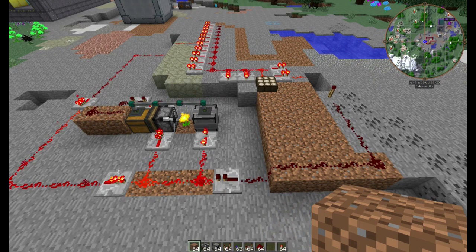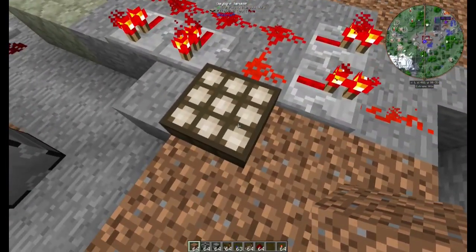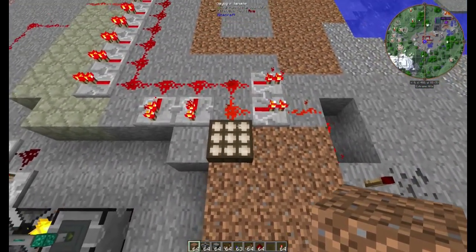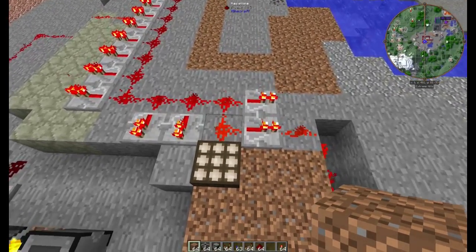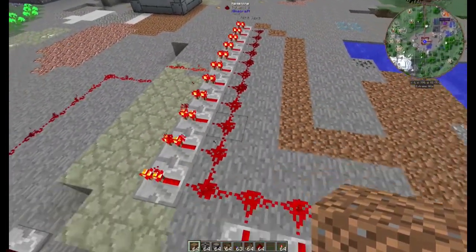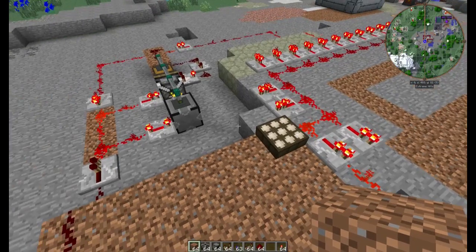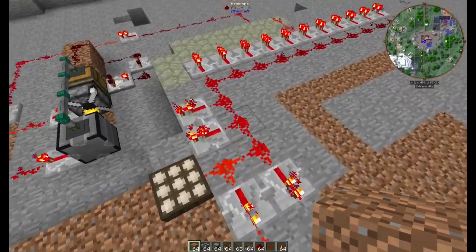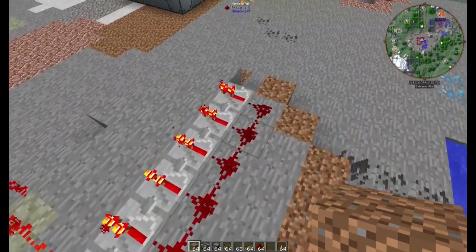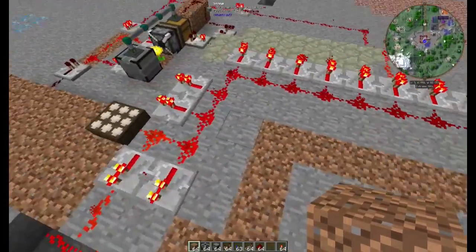Das Prinzip und die Logik der Schaltung erkläre ich jetzt mal. Wir haben hier einen Daylight Sensor von Vanilla, ganz einfach. Der macht je nach Sonnenstand, ob die hoch oder nieder steht, ein entsprechend langes Signal. Die Signallänge habe ich hier mal mit solchen Repeatern gemacht. Die brauchen wir eigentlich gar nicht – ich habe die halt hier nur hingemacht, damit ihr seht, wie das System tickt. Im Augenblick ist es Tag, die Sonne ist oben, volle Pulle. Das heißt, der ganze Weg ist voll bis hier hinten durch und alle Repeater sind an, die kriegen ja alle Strom.